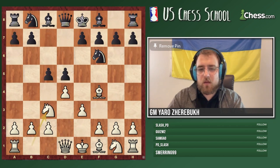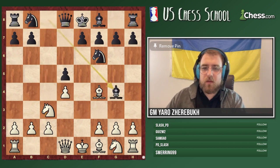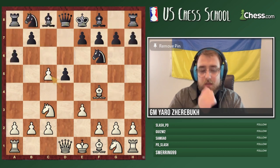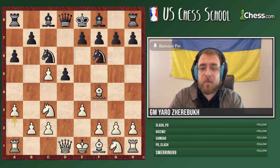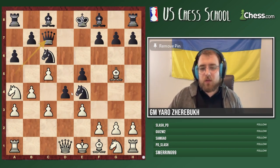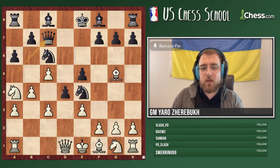a6 here is quite questionable. Black just needs to take when d4 takes, and then Bishop g4 is the easiest response — black is doing really well. Knight c6, e6 — there is absolutely nothing to worry about. But they go a6, which is pretty strange. Carlsen decides to sacrifice the bishop on g5: c×d, Knight g5, and then d5. Tell me if this was a good idea or not — type plus if you like it for white, minus if you don't.